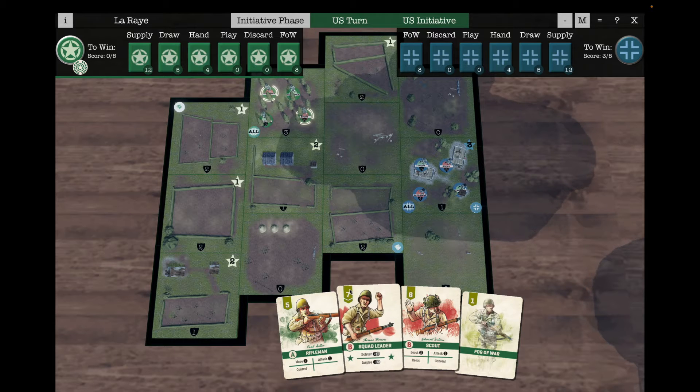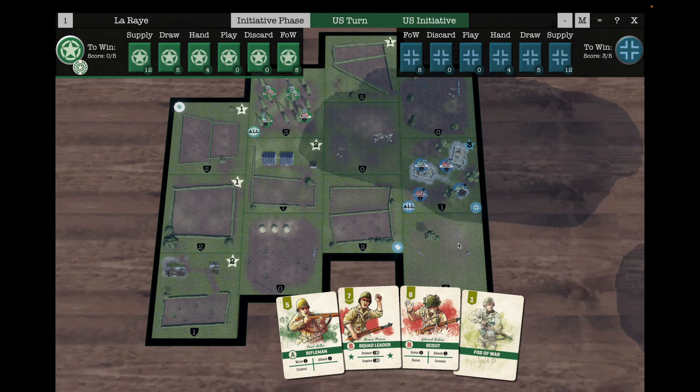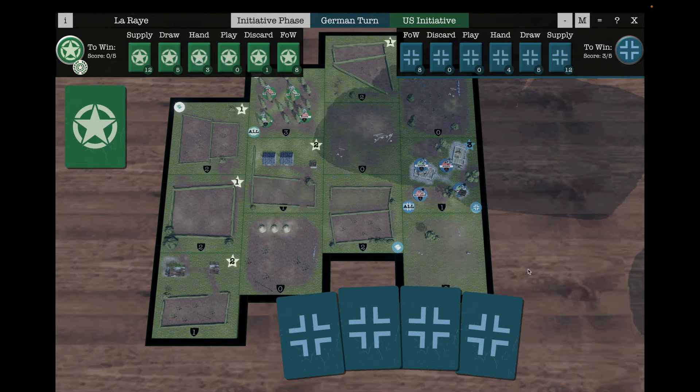It's the initiative phase, so what we need to do is just pick a card, and the player who picks the highest value card gets to go first. This one's on the fog of war — we'll see what the AI wants to do.